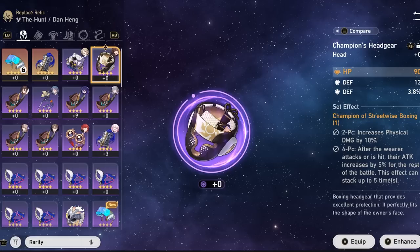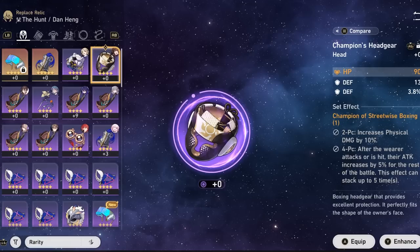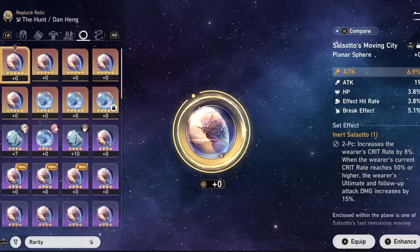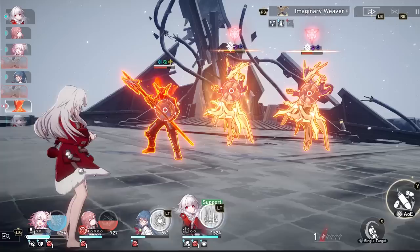For relics, you want to run two different sets — the relic set itself and the planar ornaments. For relics, run Champion of Streetwise Boxing and stack as much attack, crit rate, and crit damage as possible. The two-piece increases physical damage by 10%, and the four-piece increases your attack by 25% at full stacks whenever you get hit or attack. For planar ornaments, run Inert Salsotto — it increases crit rate by 8%, and when your crit rate exceeds 50%, you get a damage buff for your ultimate and follow-up attacks.